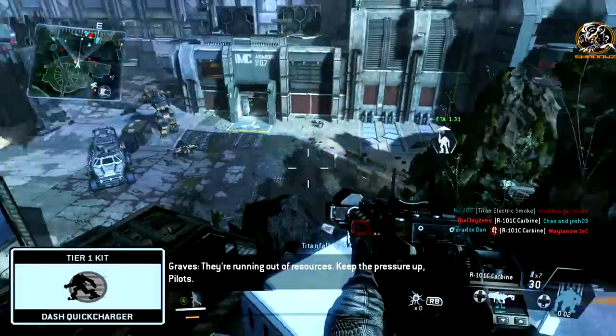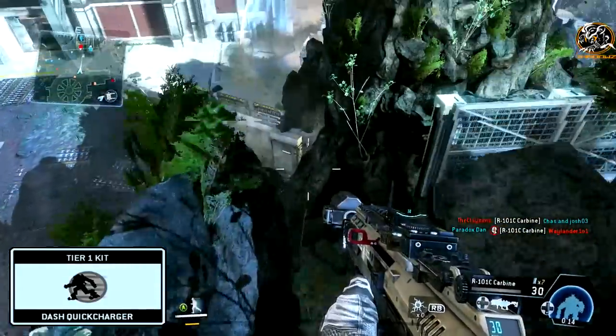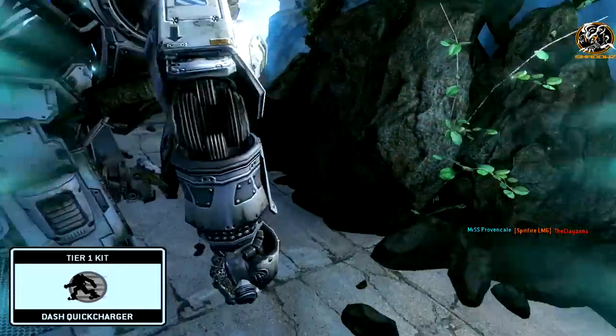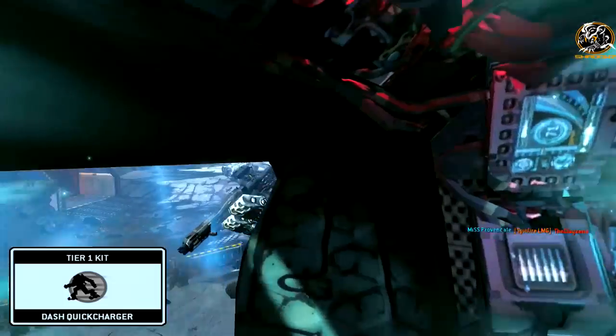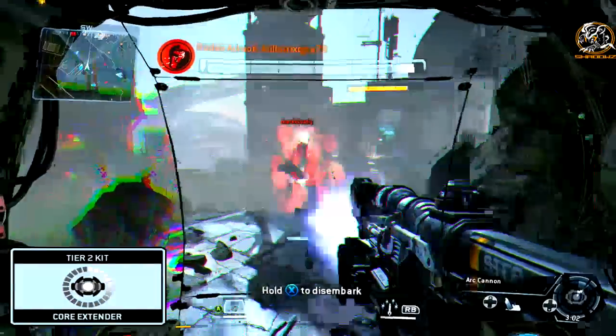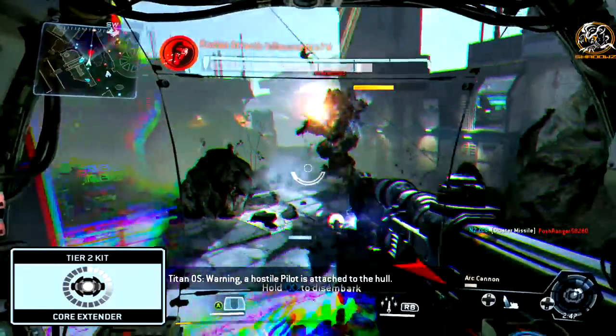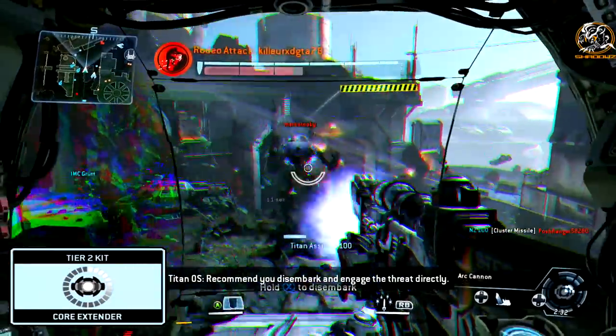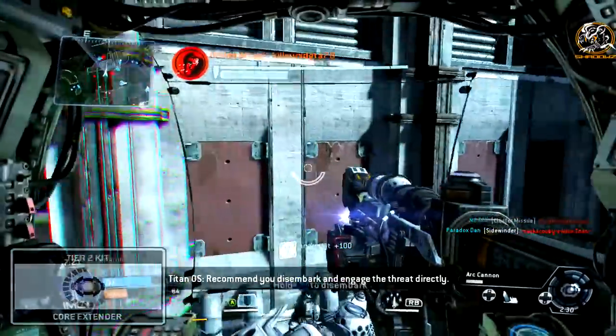Lastly, the two kits I use in the Titan loadout are the Dash Quick Charger — so if too many Titans are attacking you, having two dashes available quicker than normal offers enough time to get away and rethink your strategy or regroup with allied Titans. The second kit is the Core Extender, giving me extra time when using the Damage Core to squeeze an extra kill or two before it goes offline.